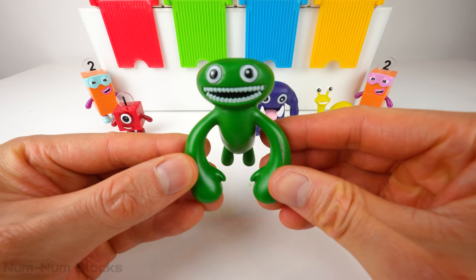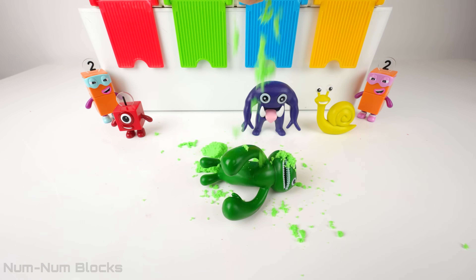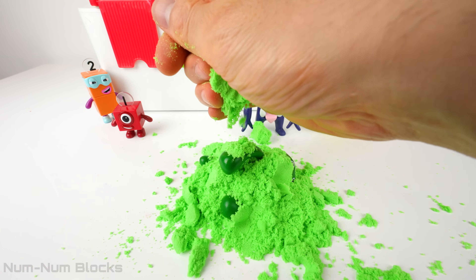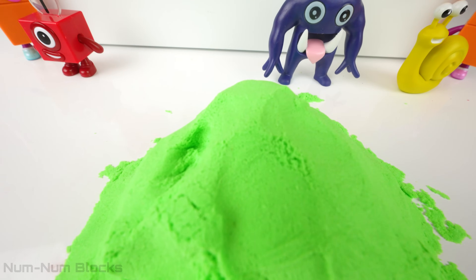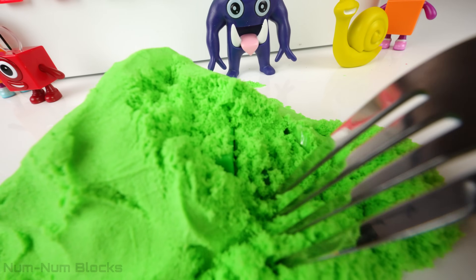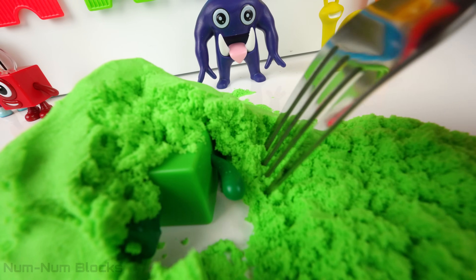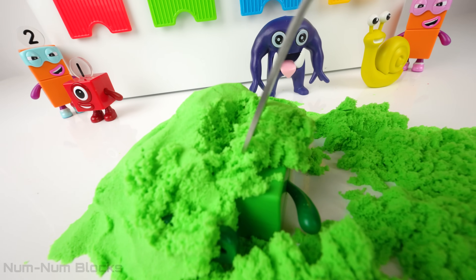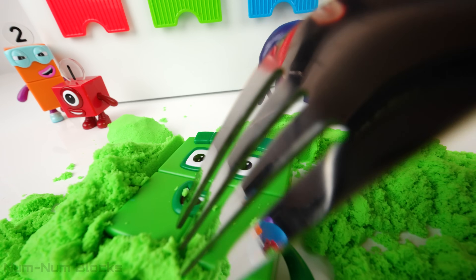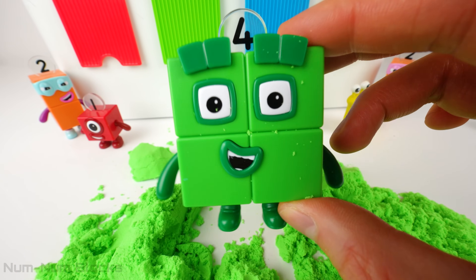Now let's transform Jumbo Josh into number block four. We're going to cover Jumbo Josh with green kinetic sand. I need a lot of sand to cover his gigantic muscles. I'm going to use this fork to scrape away the green kinetic sand. I feel something here — feels kind of hard. Oh look, I see an arm. It looks a lot smaller than Jumbo Josh's arm. I think the kinetic sand worked. I see an eye. I see number four — it worked! We've rescued number four. Welcome back, number four! Thank you so much. You really squared things away with that magic trick.